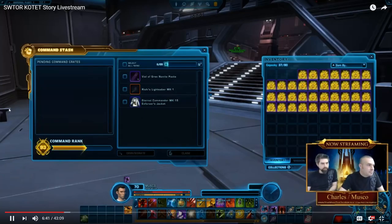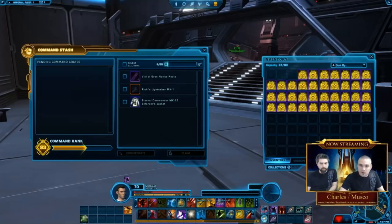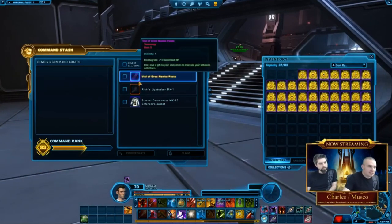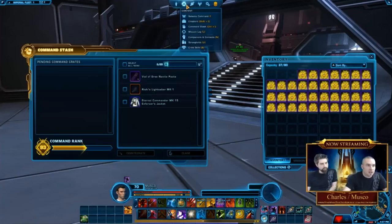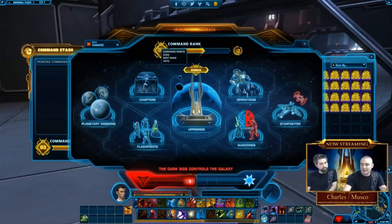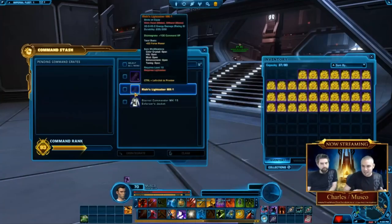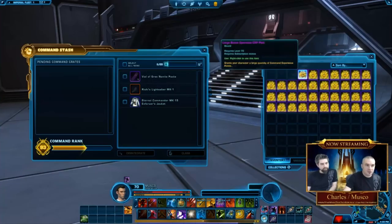Let me put some sound on so you guys can hear. The game sound is working. I've already opened one crate just so you guys could see what it would look like with something already in the stash. This is your command stash, which I will show you when you're in Galactic Command — I'm command rank 93, by the way. You can access your command stash by clicking here or by opening a crate.